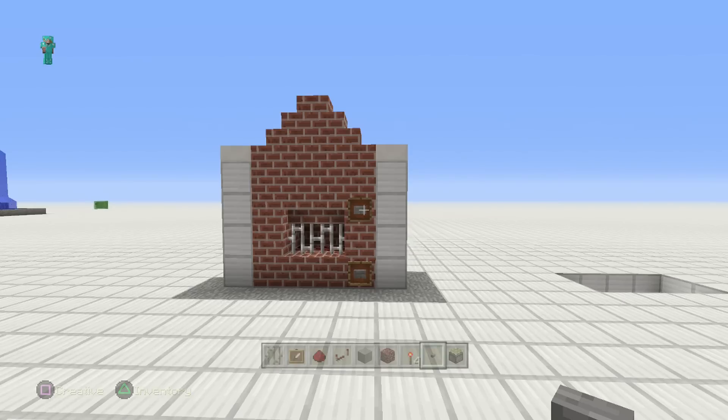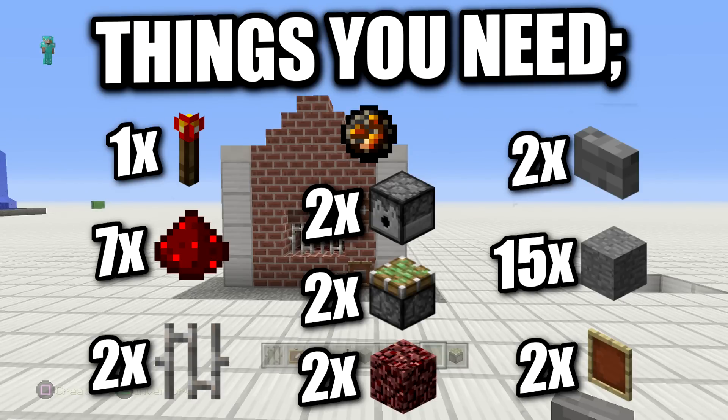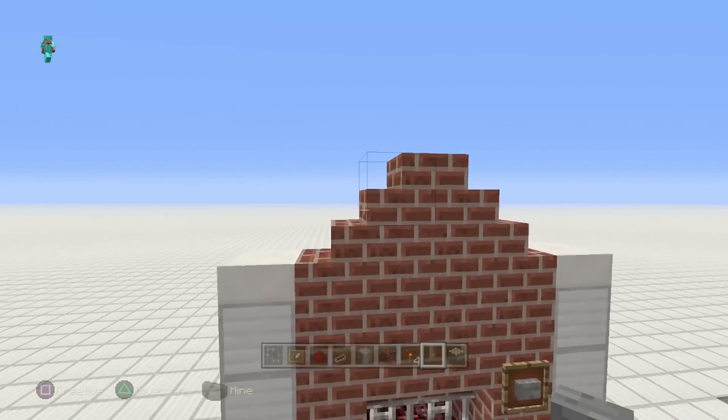For this build you're gonna need: seven redstone dust, two dispensers, one redstone torch, two buttons, two iron bars, two item frames, two sticky pistons, two netherrack, and some fire charges — no flint and steel on this one. And you'll need blocks of your choice; I'm using brick.